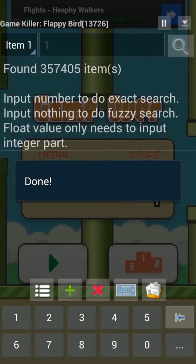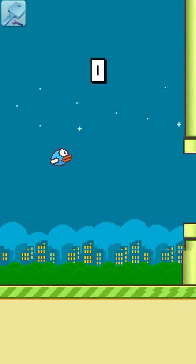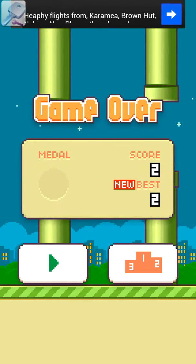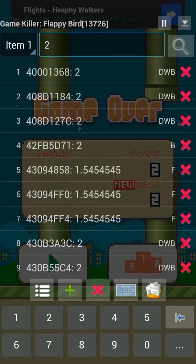Go to Auto-Identify and it's gonna come up with around 357,000 results. Now you're gonna play again, and this time you want to get a score of 2. Okay, so I got 2 — that's my new best score — so now I'm gonna search 2. And now it's narrowed it down to 13,726 possible entries.